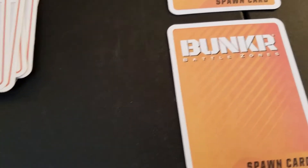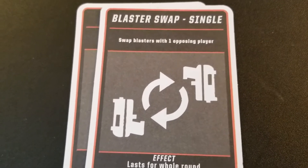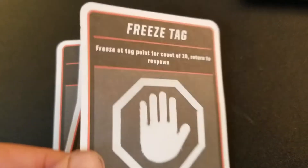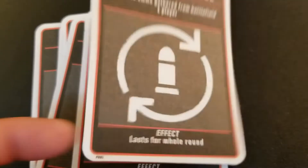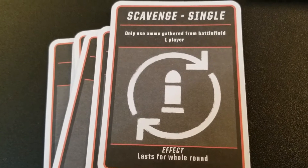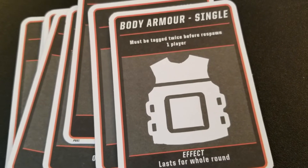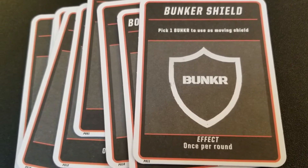Each team gets some cards you can play during the game: Teleport Blaster, Sick Blaster Swap, Safe Zone, Ammo Steal — which is a nice one — Freeze Tag, and it says 'effect one per second.' What's great about these cards is they spell everything out so there is no misunderstanding. Body Armor is a pretty good one too.